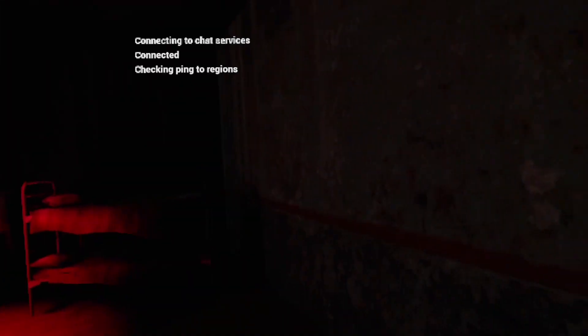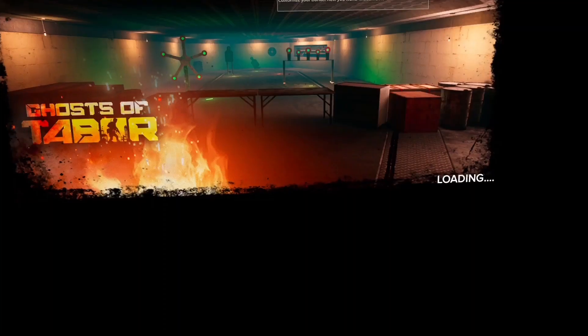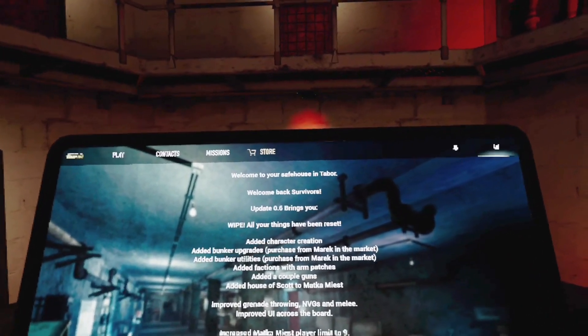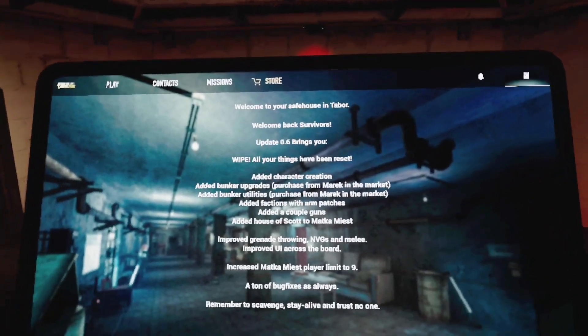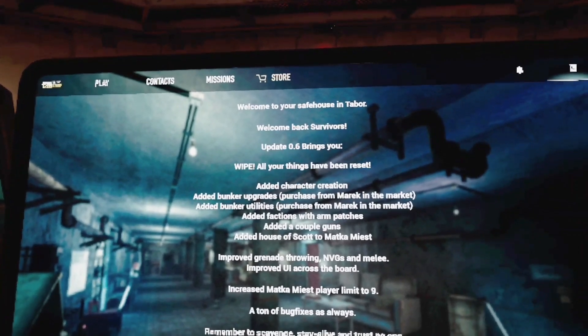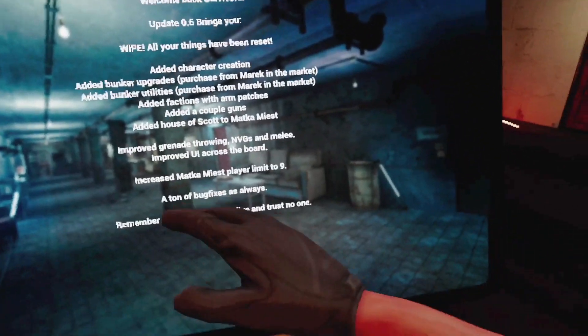First impressions - this is very cool. All right, we're heading to our bunker. Welcome back survivors. Update: after the wipe, all your things have been reset. They added character customization, added a bunker, added bunker upgrades - so now you gotta level up to actually get your stuff back. Cool, and the weight system is back.